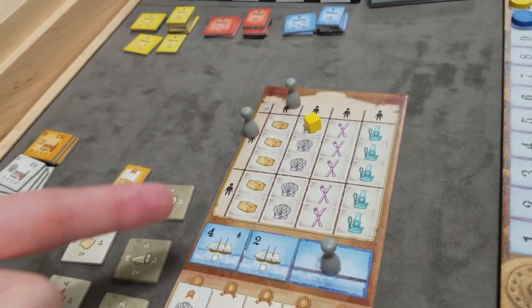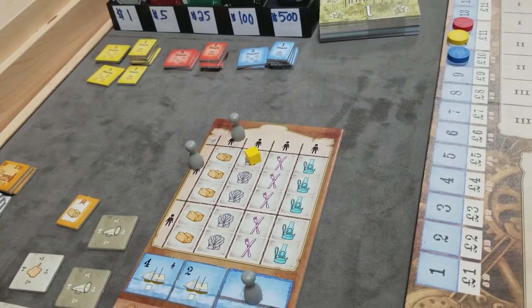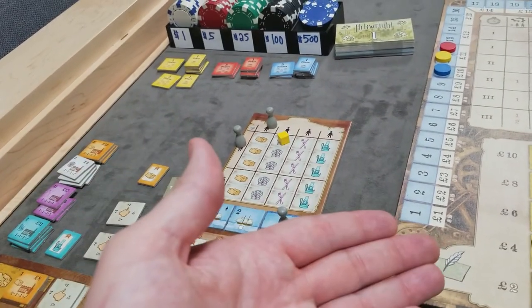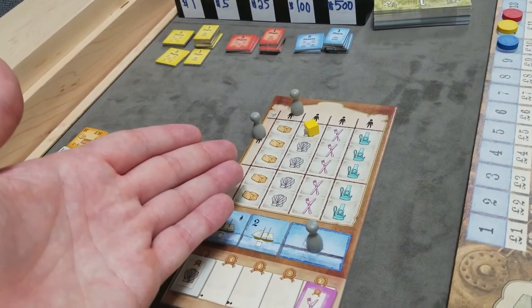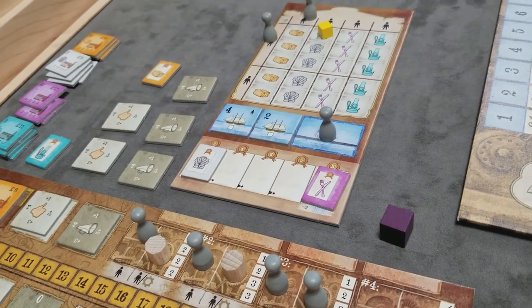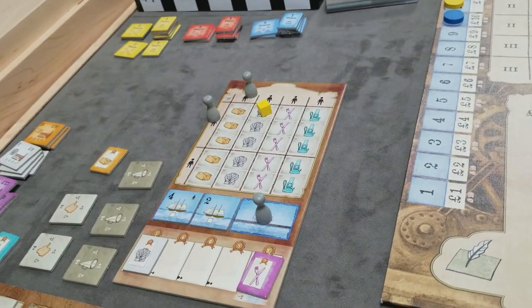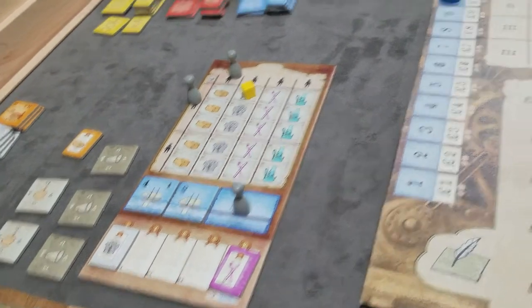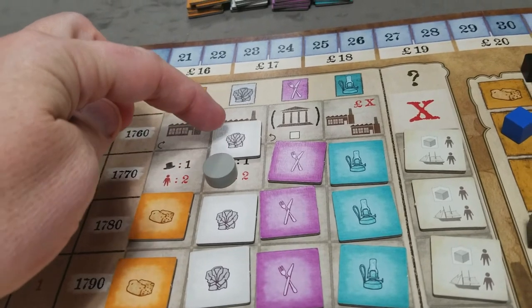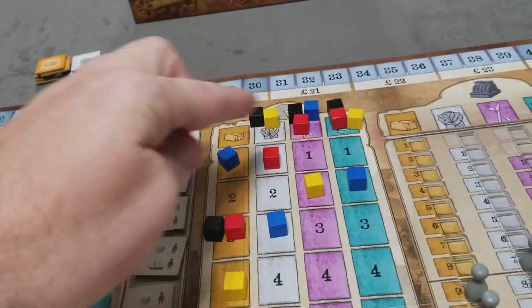Once done with overseas sales, any excess cubes have to either be stored in the warehouse or discarded. Newly produced cubes not sold to the domestic market and not shipped would have to be stored in the warehouse or discarded. At the end of a complete production cycle, the first player rotates clockwise to the next player, and you move on to the next production cycle, repeating all steps — the economy phase, the action phase, and then the whole production phase.